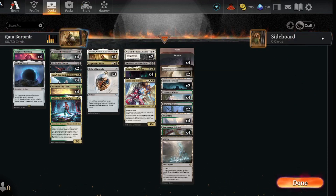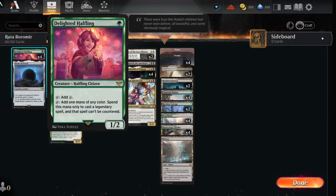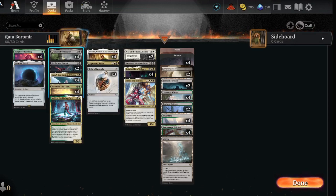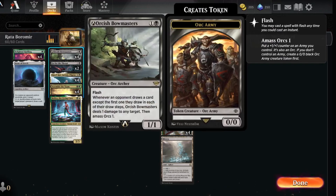Let's get into this deck. We're gonna run four Delighted Halflings for a little bit of ramp, one Stone of Erech — if a creature an opponent controls dies, exile it instead, but you can also sacrifice it to exile a target player's graveyard and draw a card — and four Orcish Bowmasters.